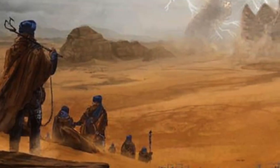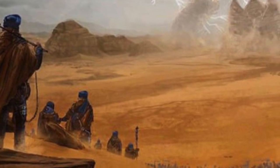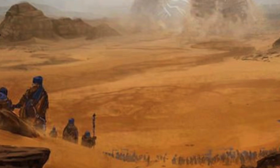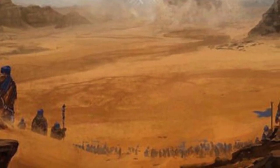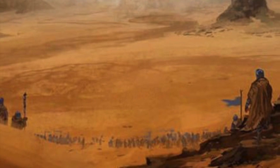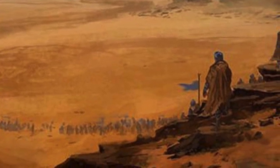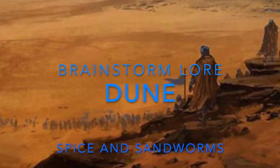Sandworms and Spice. When you hear the title Frank Herbert's Dune, these are probably the first things that come to mind. This is hardly surprising. After all, the sandworm is the most iconic image in all of Dune, and the spice melange, a byproduct of the worm's life cycle, is the most important resource in all of Dune. It is the very thing upon which society depends if it is to continue surviving. Therefore, it makes perfect sense to talk about both subjects in the same video. Hello everybody, welcome to Brainstorm Lore, and welcome back to the universe of Dune.